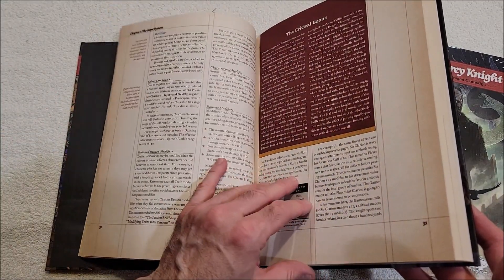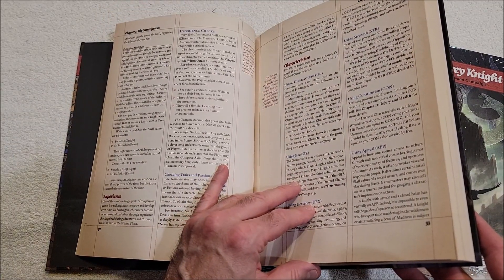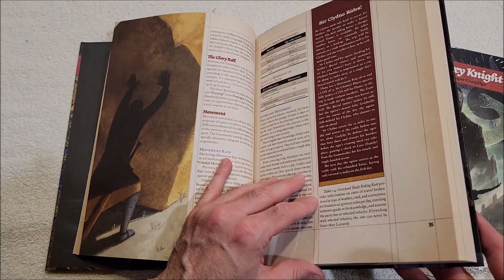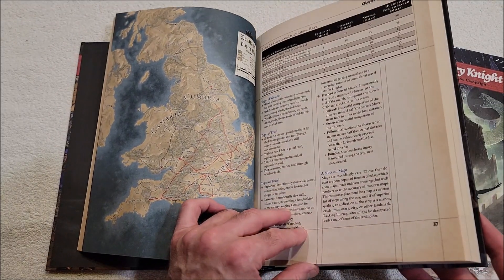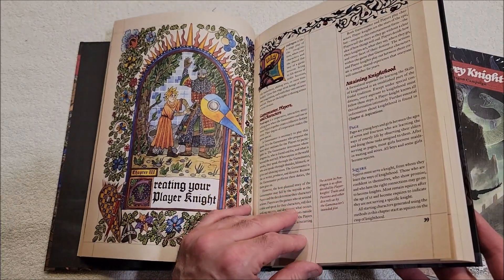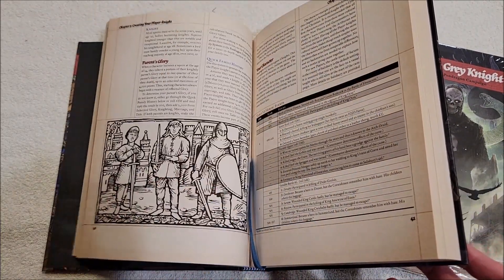I've played a few times — I've played the original first edition Pendragon and a couple of the newer versions. Oh, nice — very nice map. Here's creating your player knight, the player knight, game master, players and characters.